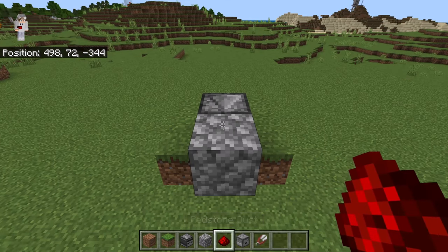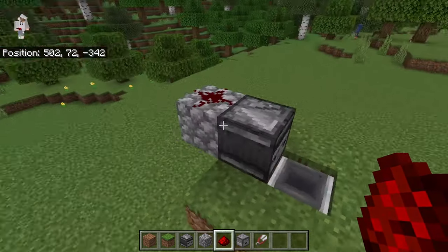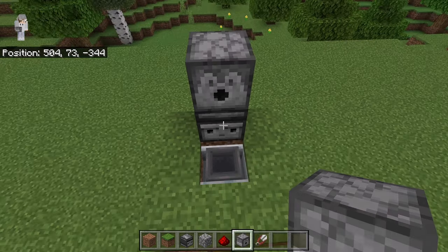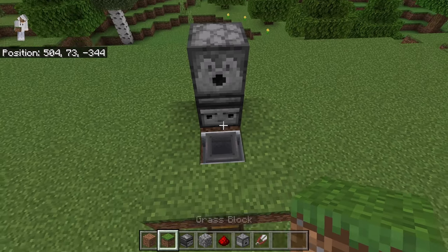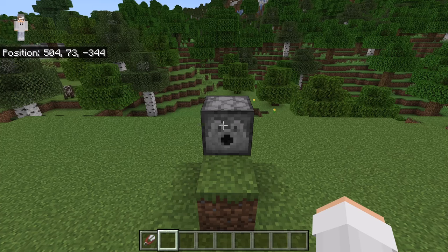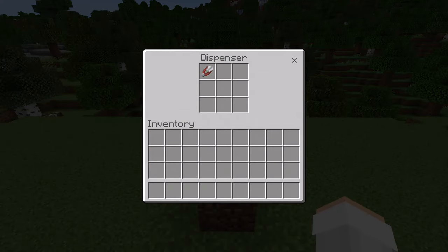Now place a solid block at this spot, then place a redstone over here. After you've done that, go to this side and place a dispenser over here — make sure that dispenser is facing this way. The next step is to place a grass block at this spot. Once you are done with that step, add shears to the dispenser. You can add as many shears as you want; however, the more shears you add, the longer you'll be able to use this farm before having to add more.